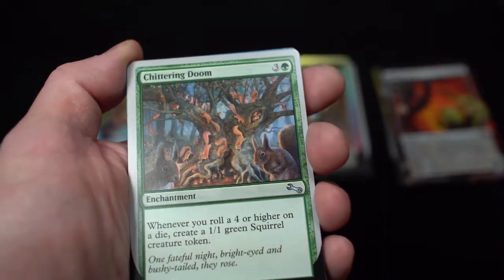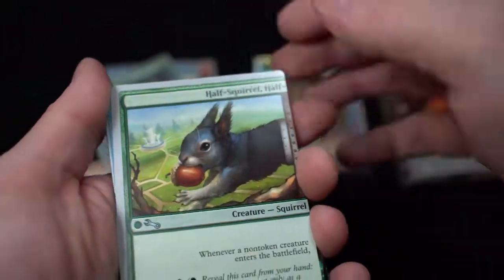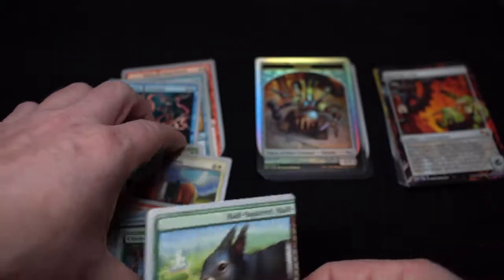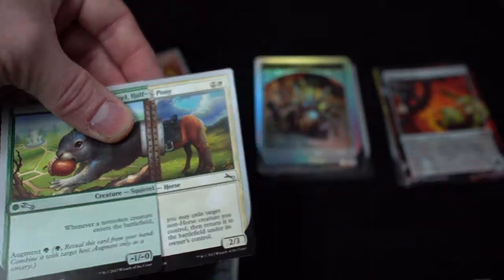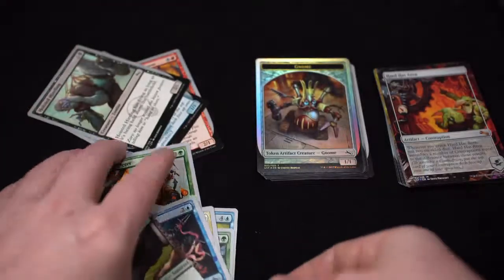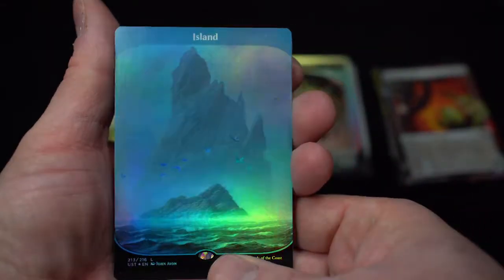Slithering Doom — whenever you roll a 4 or higher on a die, create a 1/1 green squirrel token. Yay, awesome! And it's an enchantment. Half squirrel, half horse or pony or whatever — whenever a non-token creature enters the battlefield, you may exile it. That's cool. And you can combine it — this is a really neat concept. This creature assembles a contraption, so it's really powerful. Oh, look at this — it's foiled! Island. Really nice, lovely. I got a double island.